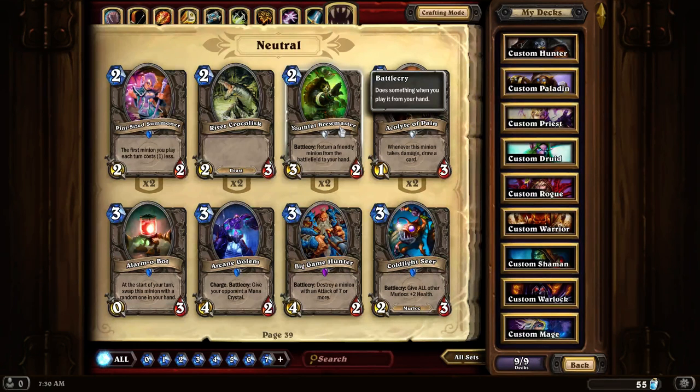Youthful Brewmaster. Its battlecry is to return a friendly minion to the battlefield. This is great if you want to return another creature that has a good battlecry, or if you want to return a creature with charge so you can drop it and charge again, or you just want to return a wounded creature. So it's a really decent card to have in your deck.